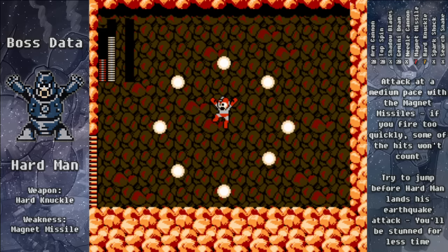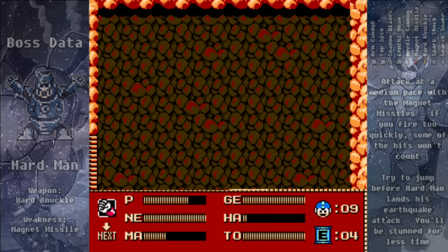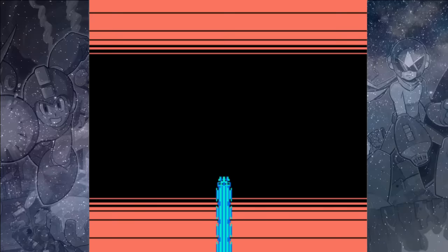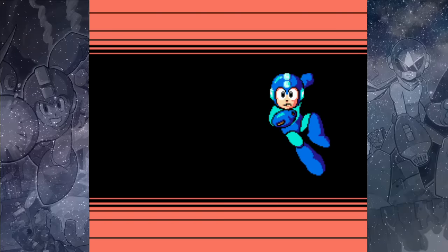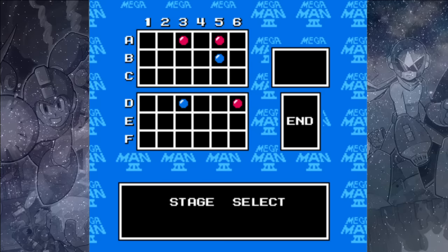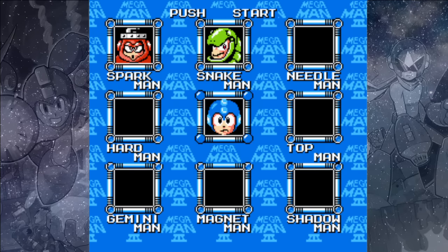He's actually pretty simple. The weapon we get here is called the Hard Knuckle — it's a rocket-powered fist. You can actually angle it up or down a bit by pressing up or down on the D-pad after you fire it, but it is a fairly slow-moving weapon.